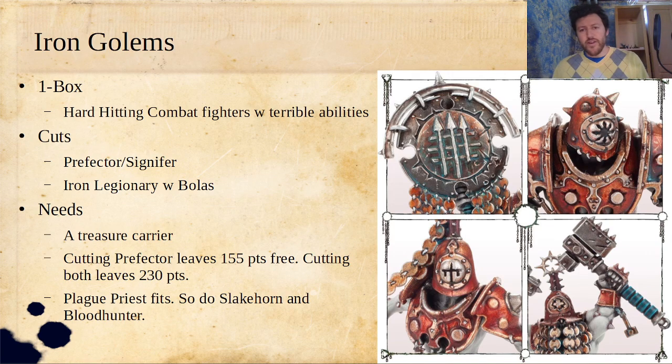The Signifer is the thing that has the AoE toughness ability. You really don't need it with Iron Golems, so I'd get rid of that. That same kit lets you either build a Signifer or a Prefector. Prefectors are okay, but the warband doesn't really need what they do — they're looking to be just a smaller Dominar, but your Drill Master does that better than the Prefector does.